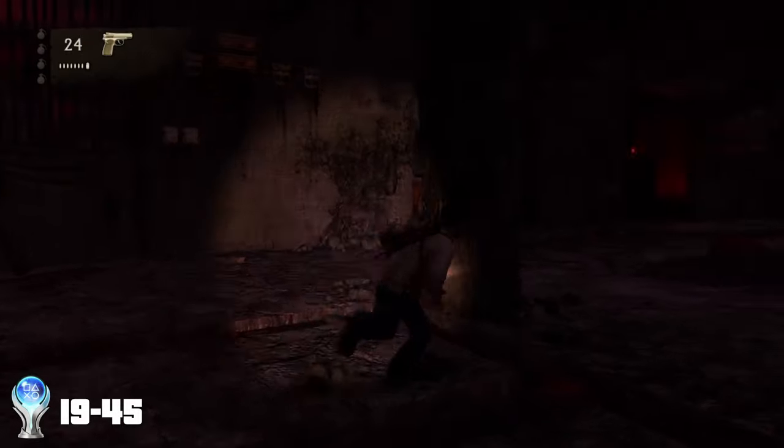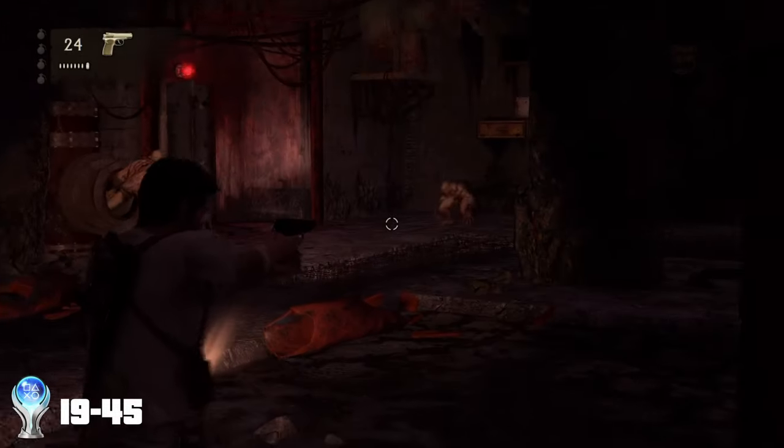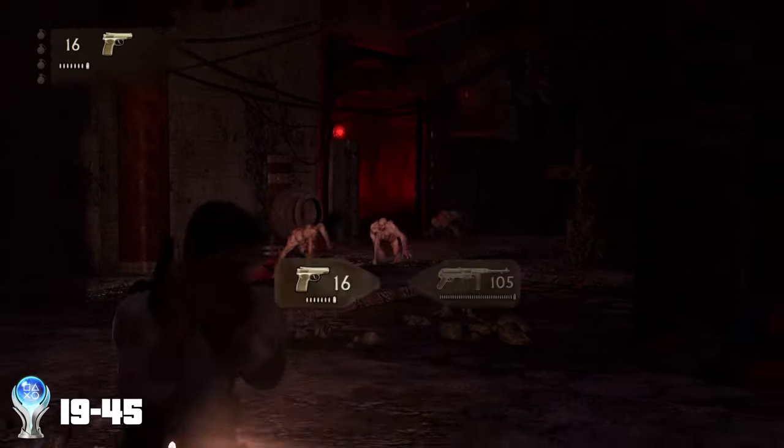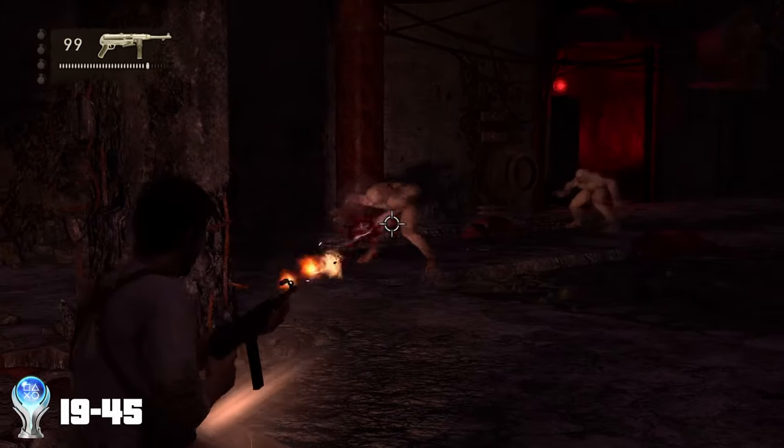As we head into the underground section of the bunker area, we find the generator room, and when we start the power back up, an alarm starts sounding, drawing attention from a shit ton of those creatures. Here, I grab my 30th kill with the MP40 for the trophy.